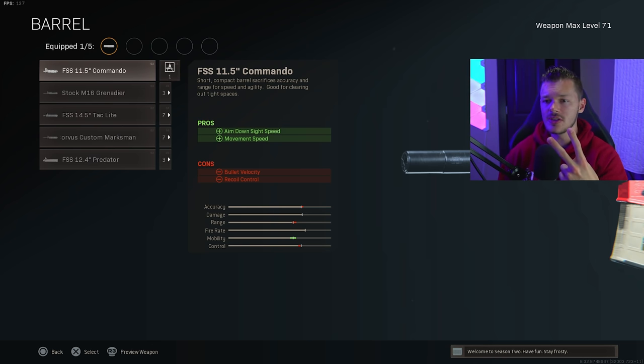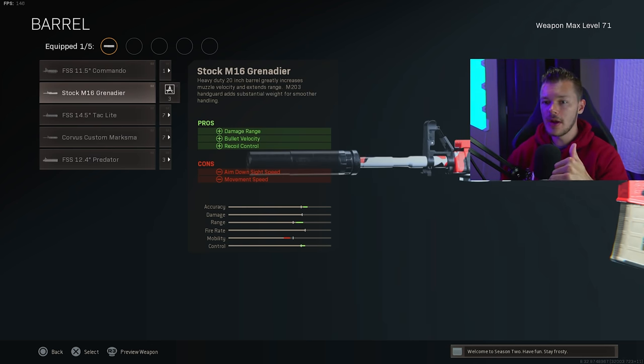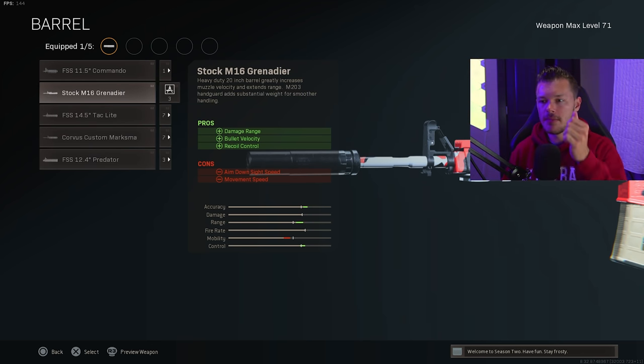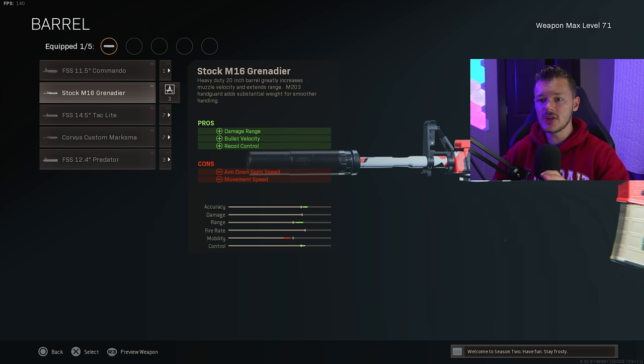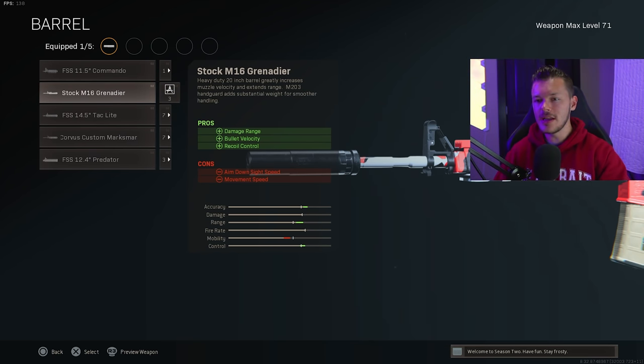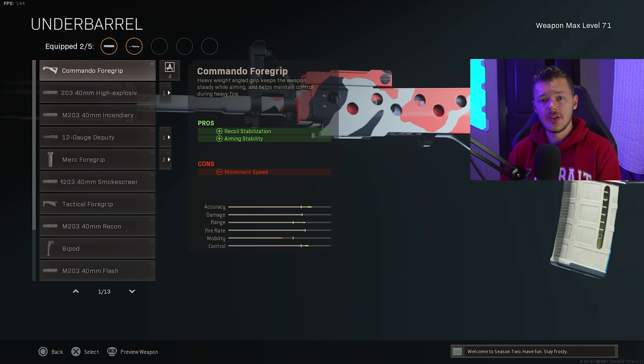For the barrel, we have two viable options: the Stock M16 Grenadier and the Corvus Custom Marksman. All the other barrels are very bad. I'm going with the Stock M16 Grenadier barrel for maximum damage range, bullet velocity, and recoil control — the trifecta. I've tried the Corvus Custom Marksman for aggressive play and it works well, but the M16 Grenadier just feels like it hits heavier, and I really like that in Warzone.